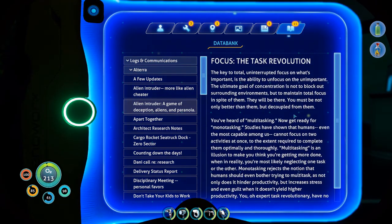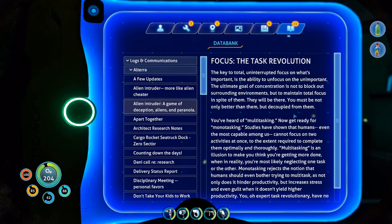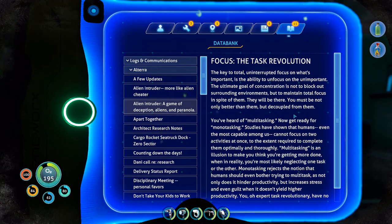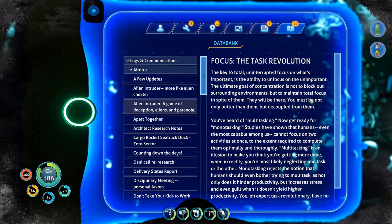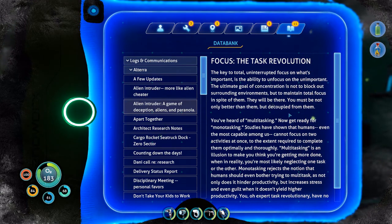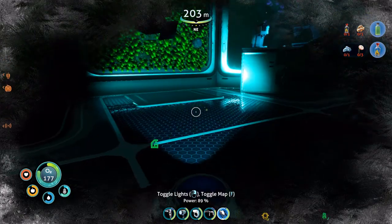The key to total uninterrupted focus on what's important is the ability to unfocus on the unimportant. The ultimate goal of concentration is not to block out the surrounding environments but to maintain total focus in spite of them. They will be there - you must not be only better than them, but de-copable from them. I don't understand what all this is - it surely doesn't feel important.